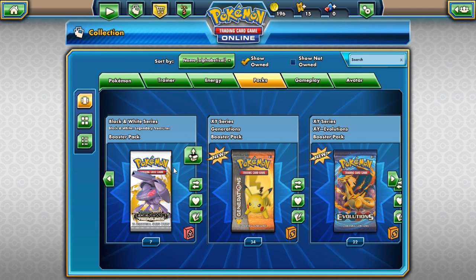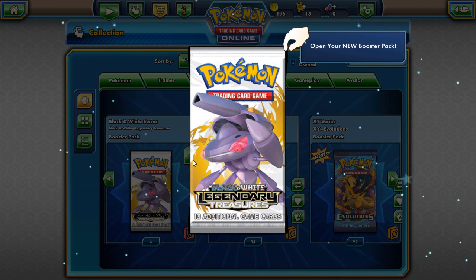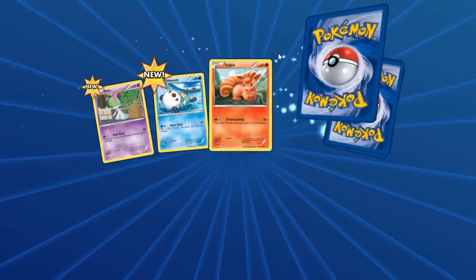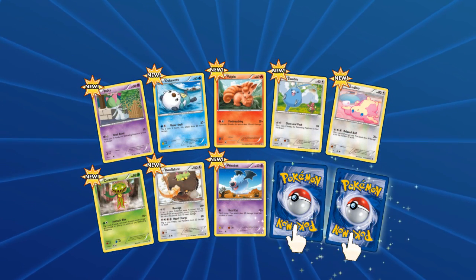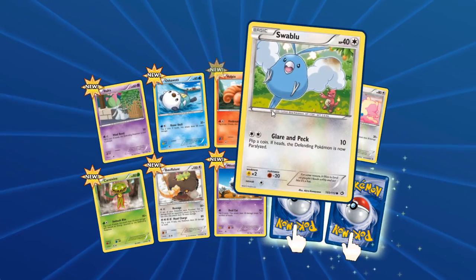Let's start with our Legendary Treasure packs and get right into it. Let's open this booster and see what it is. We got two — we got Ralts.